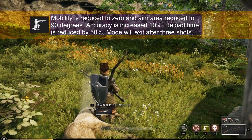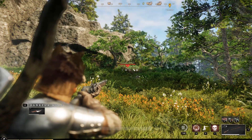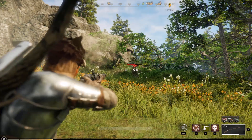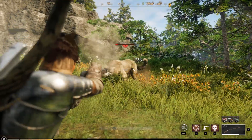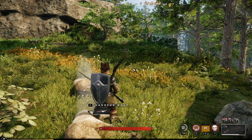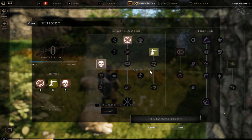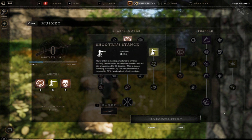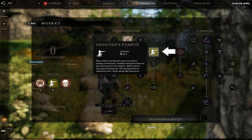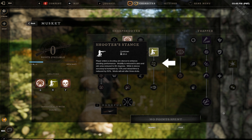Next I'll show you the shooter's stance. This increases your accuracy. Can you see the wolf in the distance? It's kind of far away. You get three shots with this, but you can increase that up to five shots by putting points into the things directly beneath it. There's the shooter's stance — if you follow the line downward and put points in there, you get up to five shots and they become more powerful.